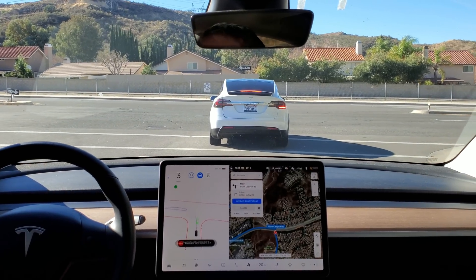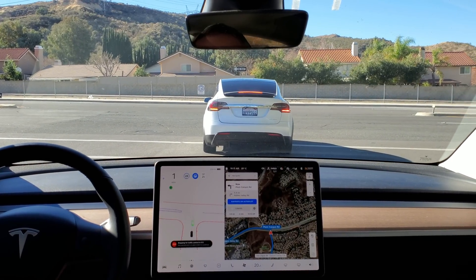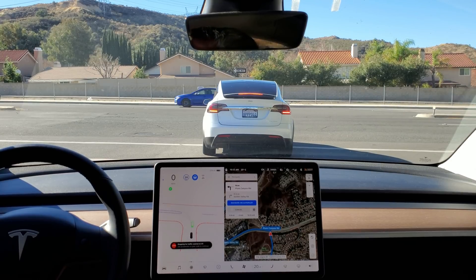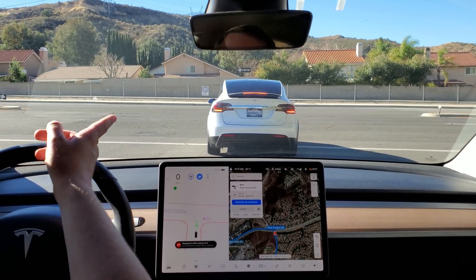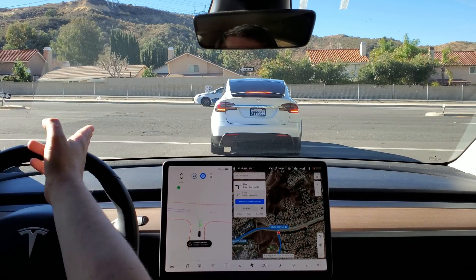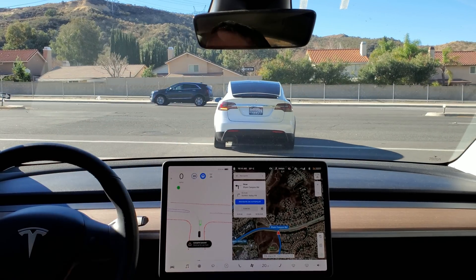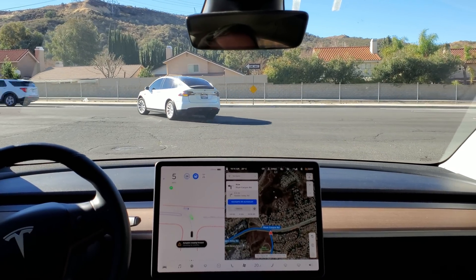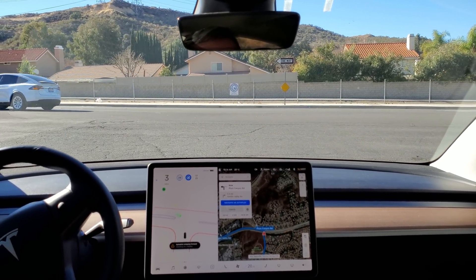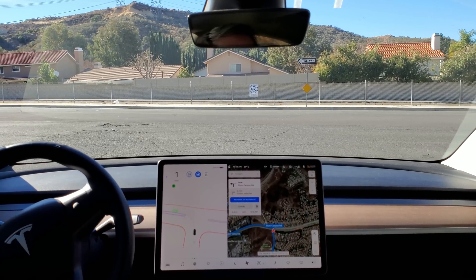It has to make the decision to cross traffic. You can see by the X how far a human has to pull out to see to the right. We do have a bike lane in front of us, and then a lane. So it has to pull out, which it's done, and it's clear so it could go right now.